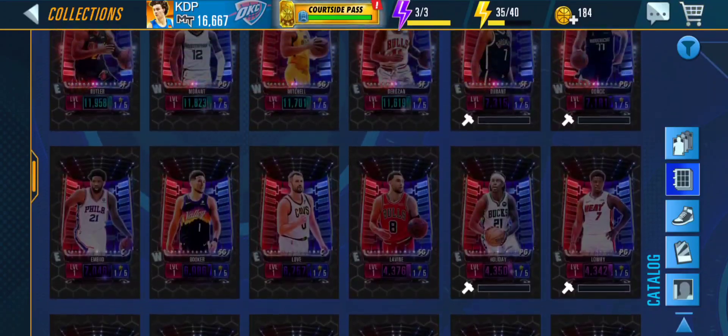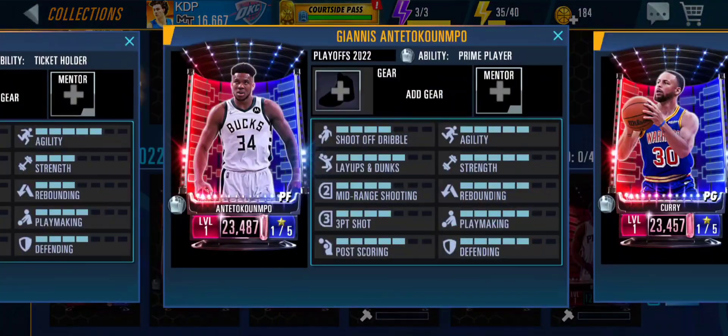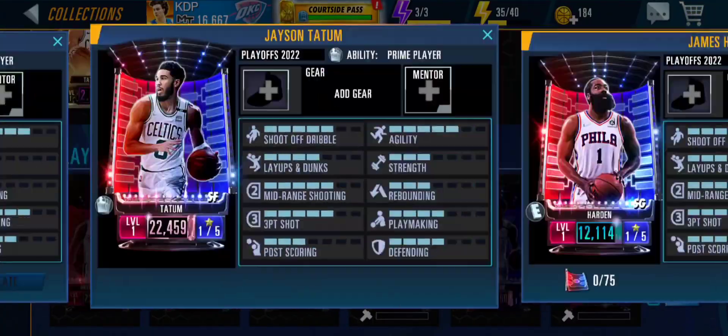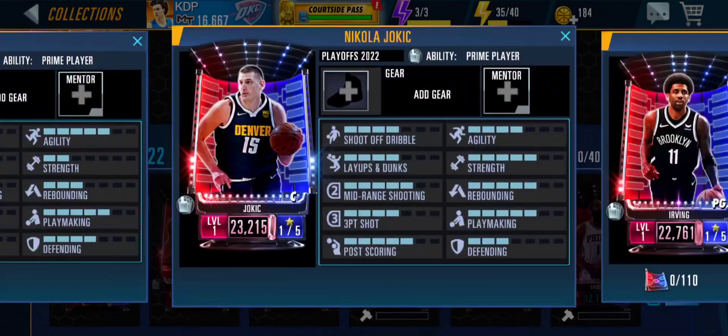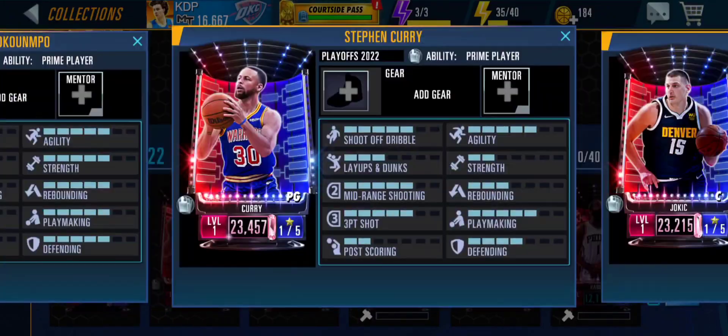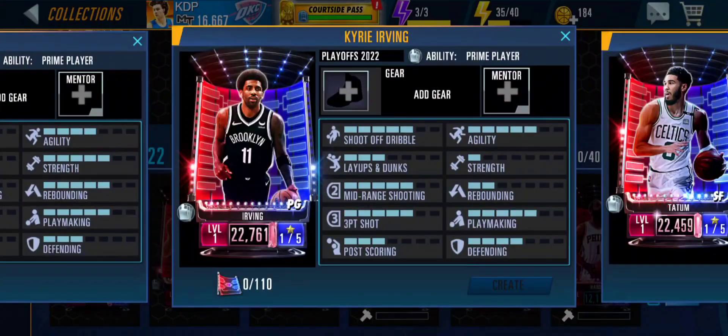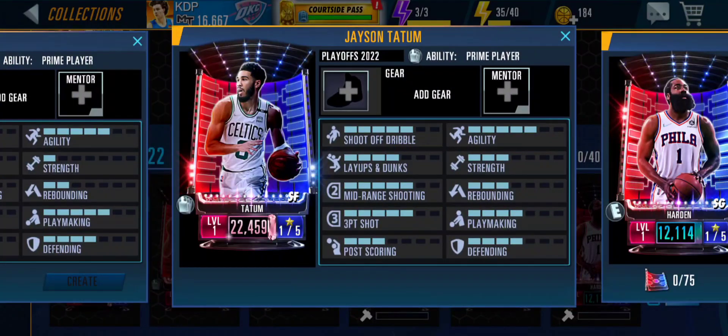Let's go over the cards. We got Giannis with the Prime Player ability, which is pretty nice. All the pink diamonds appear to have the Prime Player ability. So we've got Giannis, Stephen Curry as a pink diamond, Nikola Jokic — though they said they haven't upgraded his defense or three-point shot — and Kyrie Irving, who is really fun to use in gameplay.